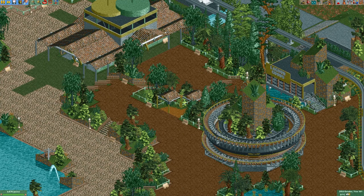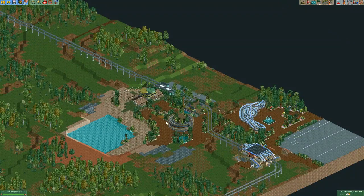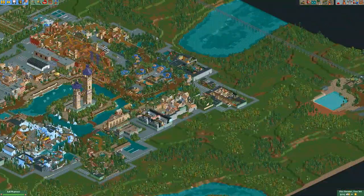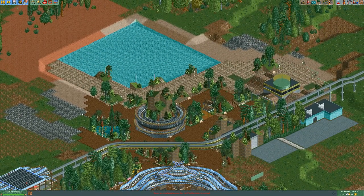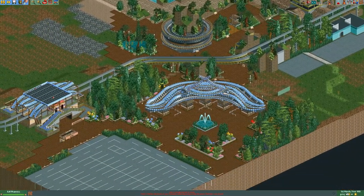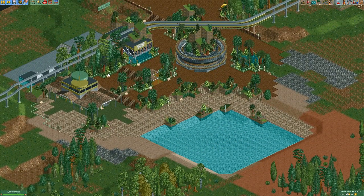Hey everyone and welcome back to another episode of Magic Towers Resort. In the last episode we worked some more on the water park — or I should say, welcome back to Mystic Lagoon. Magic Towers Resort is the entire park, but this is specifically the water park called Mystic Lagoon. It's going really quite well, but it isn't really looking much like a water park yet. The most important thing we're going to need is a water slide, so I think it's about time to actually build one. That's the plan for today — get the main weenie in place and build some of the very first water slides for this area. Let's jump right into the time lapse.